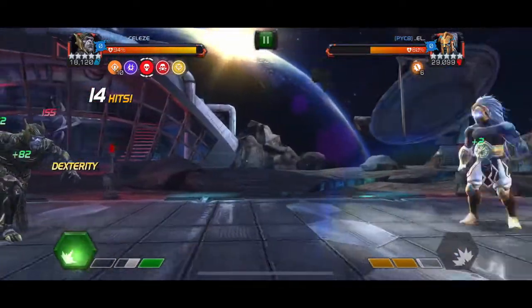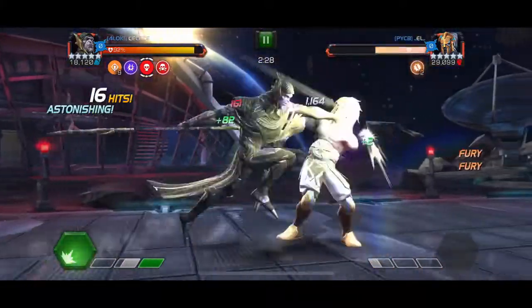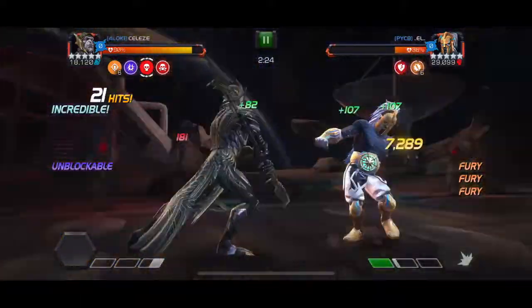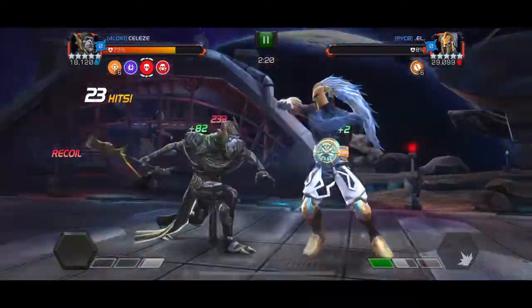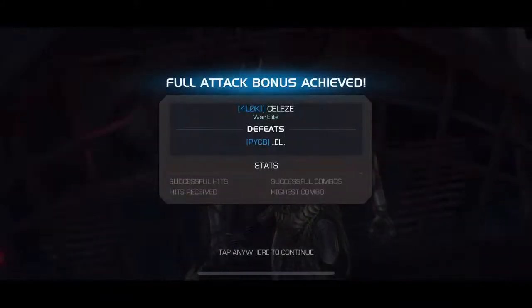Here I'm trying to bait his special 2 but he doesn't want to throw it — finally he does, and I'm going for a full combo now with special 2. If I'd ended the combo it would have been better, but I use my special 1 as an intercept and get him down.